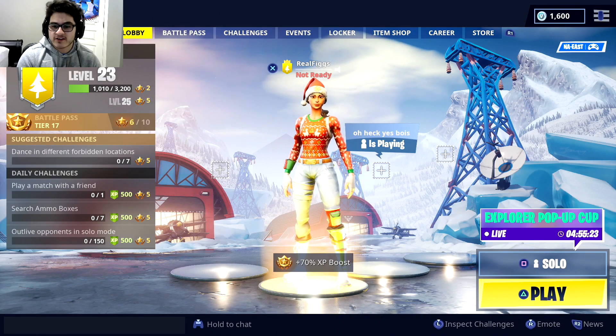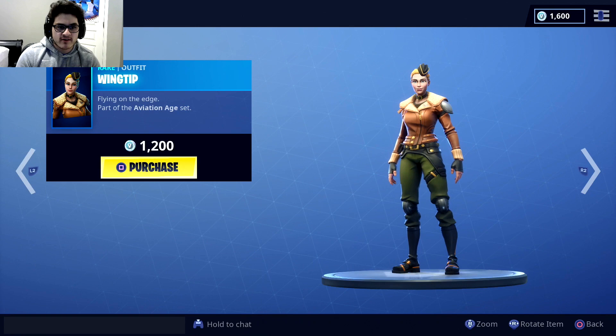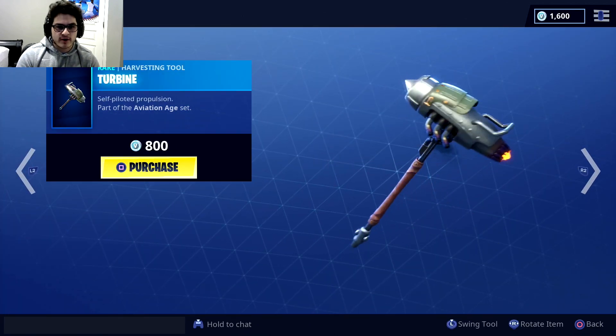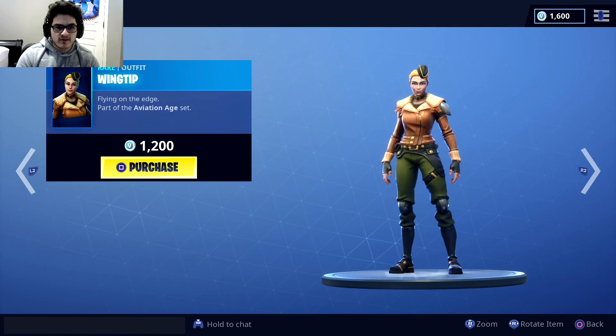Today, there are some new skins that just dropped to the item shop. Right over here — they are rare skins. It is part of the aviation age. It's the Wingtip and then the Cloudbreaker. There's a new glider and then there's also a new pickaxe for it.